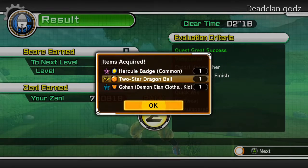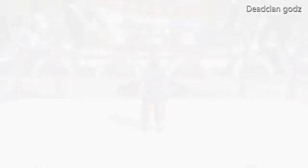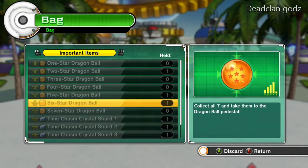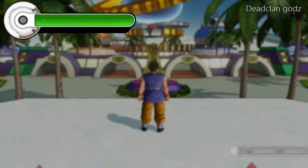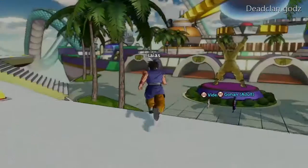I got a Z rank and the two star Dragon Ball. This is my fourth time getting the Dragon Balls, so this is my fourth try and I only have two Dragon Balls — actually I think I have three Dragon Balls now. Yeah, I got the two star Dragon Ball, the five star, and the six star Dragon Ball. So yeah guys, that's all for today. I hope you liked this video, please leave a like and subscribe for more.